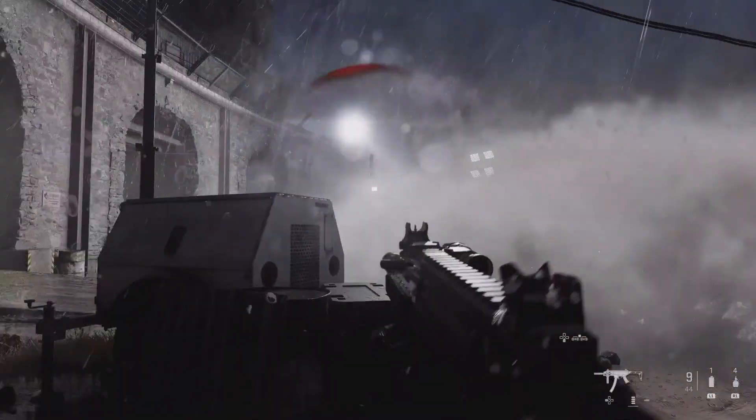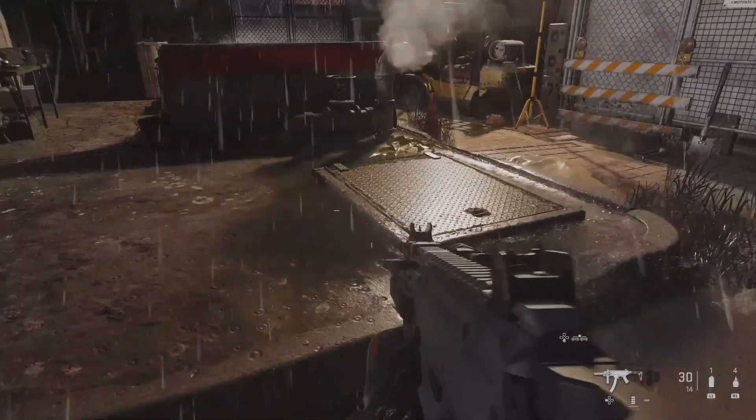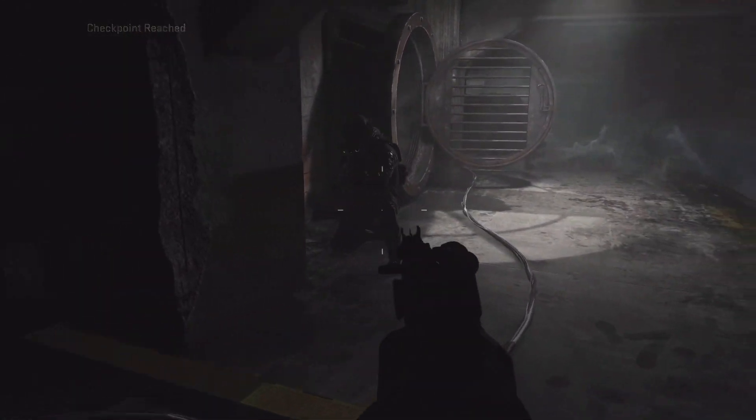This mission is called Operation 627, and we're going to get back to that exact number in a moment. We never thought we'd see this map again after we watched it get nuked into oblivion — or at least we thought. Verdansk is the setting for this first mission, more specifically the gulag. Back in the old days there was a mission in Modern Warfare 2, and that'll play a key role in how this mission ends.